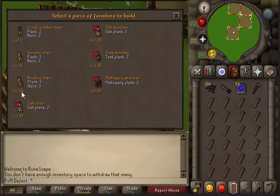Then you're gonna do 14 to 19, and once you hit oak chairs you'll move to oak armchairs and do 26 to 33 on those. This method will take you about 40 minutes to gain 33 levels, which is insane.